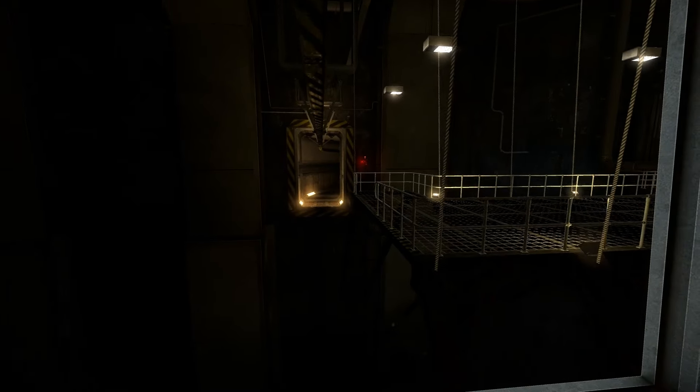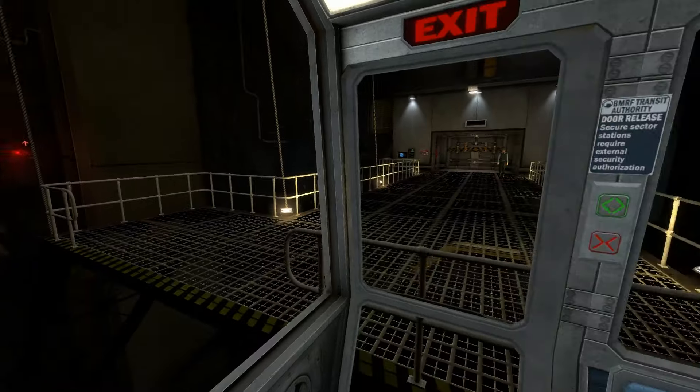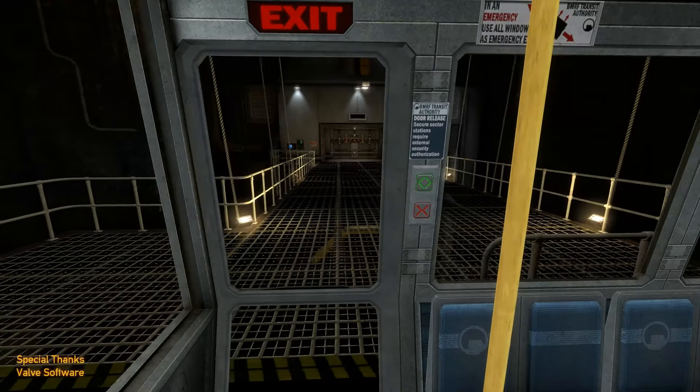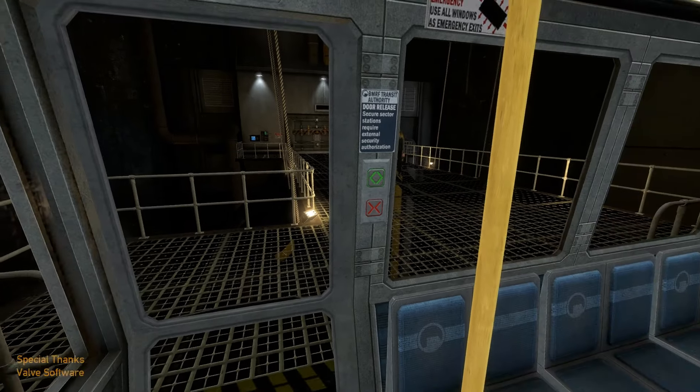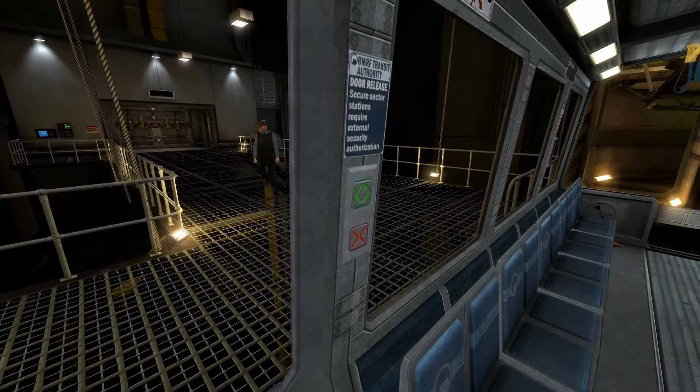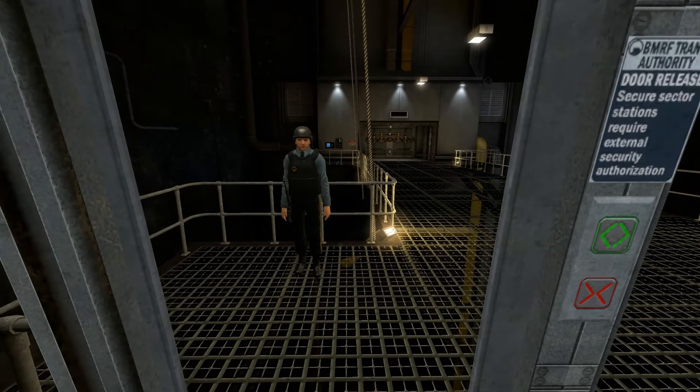Now arriving at Sector C test labs and control facilities. Please stand back from the automated door and wait for the security officer to verify your identity. Before exiting the train, be sure to check your area for personal belongings. Thank you, and have a very safe and productive day. These loading screens are a bit of a downfall, they really are.